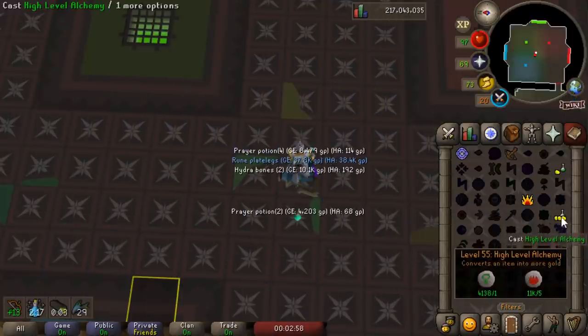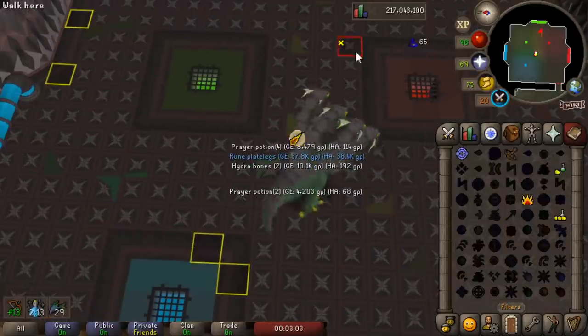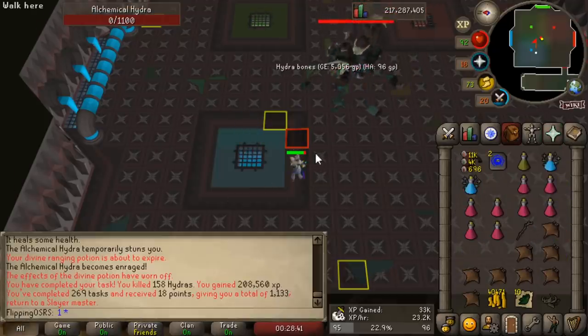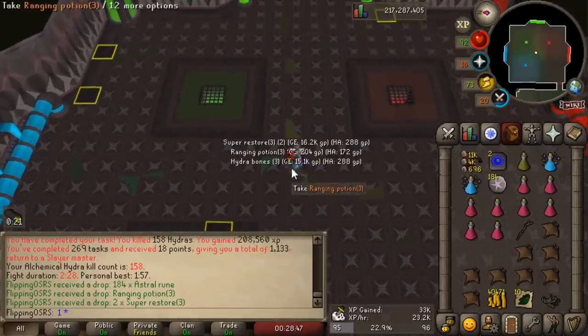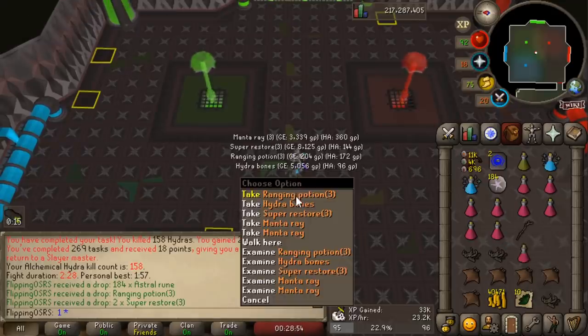We're at the end of our task and we actually got another drop — we got the Hydra's Eye. I mean I don't deserve anything else, but the Hydra's Eye is common enough. That was an extremely successful Slayer task. We actually also got 208,000 Slayer experience. The actual Slayer experience per hour here is pretty good. This boss is just totally insane — really good money per hour, really good experience per hour.